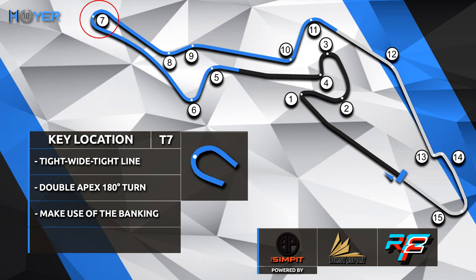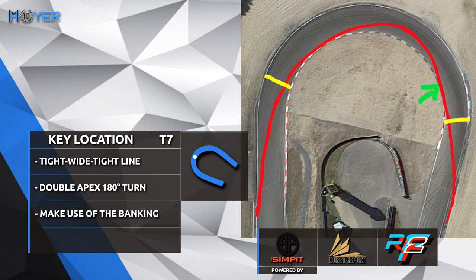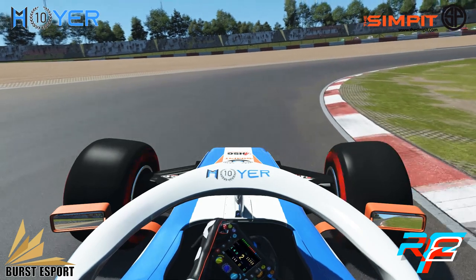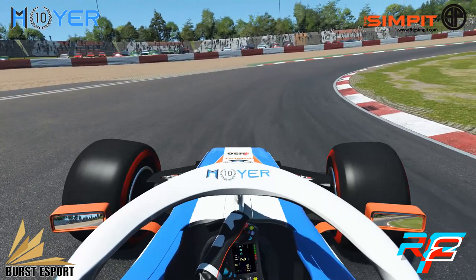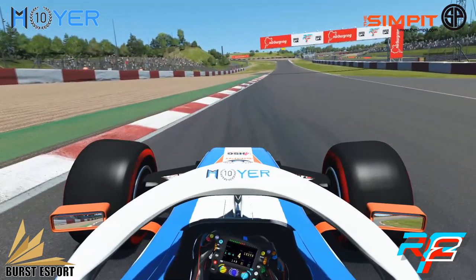Looking at turn 7, the Dunlop curve — it's a classic tight-wide-tight line. You need to treat it like a double apex 180-degree turn and make use of the banking of the corner. We look at this turn: we're in the banking right now — tight, wide, tight again — and on the throttle considerably early. The banking is between the two yellow lines, and the green arrow marks where you should be on the throttle again. The first apex shows the gap between the inside tyre and the curb. You go a little wide, decrease speed, then start to accelerate again while the tyres still look to the inside kerb. You take the yellow path back to the second apex — already under quite a bit of power, kissing the second apex for maximum momentum and acceleration out of turn 7.